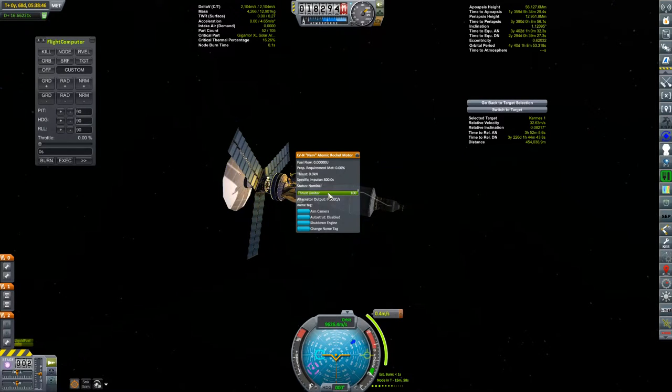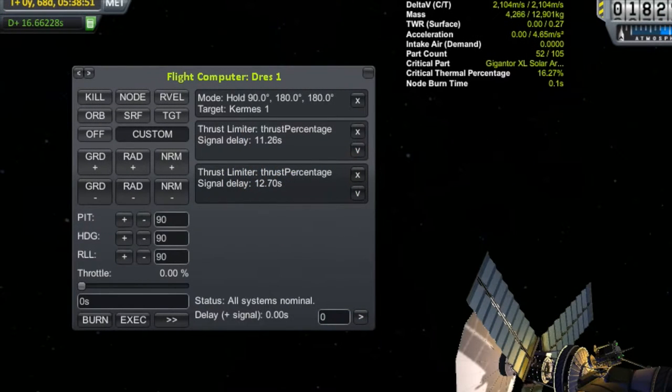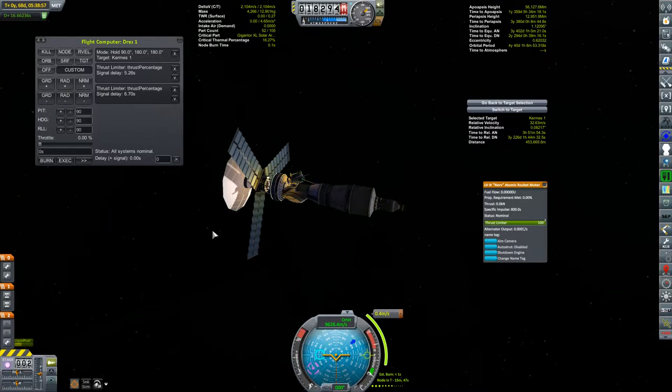The thrust limiter isn't changing — I think Remote Tech may have made a fix. You can see it's in the command queue, taking the tweakables in for the signal delay. So now everything you do with the probe goes through the signal delay — this is the way it should be, quite honestly. After the countdown, our thrust limiter is now at about 50%.